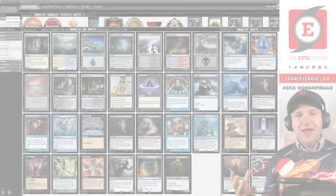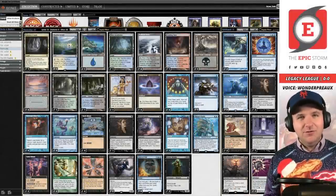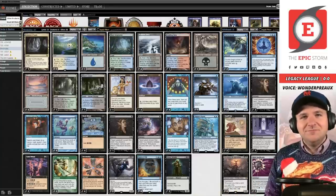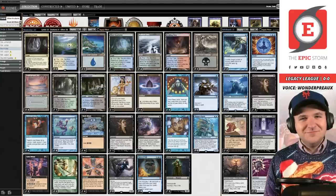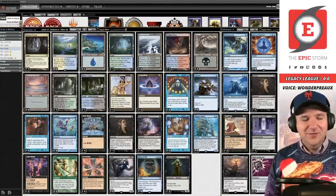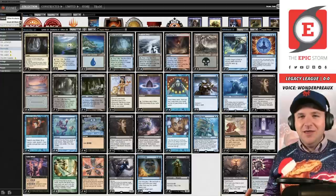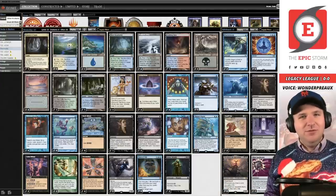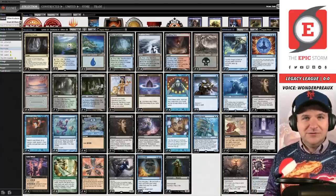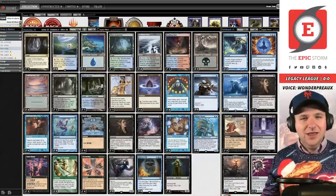Welcome, I am Brent Cook and today I am playing Doomsday. In order to play this very difficult deck, I brought in an expert — the one, the only Max Carini, you may better know him as WonderPro. Max has actually joined this channel in a video before. He's probably the best Doomsday player that I know, and he recently helped me with figuring out Slaughter Pact in the Epic Storm.